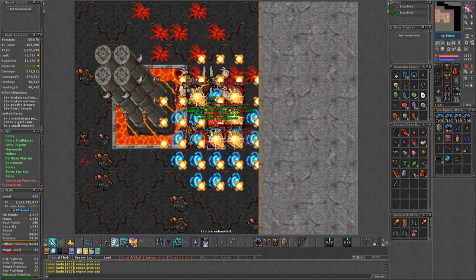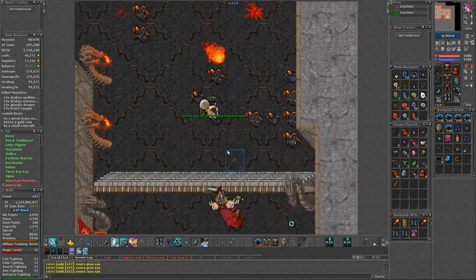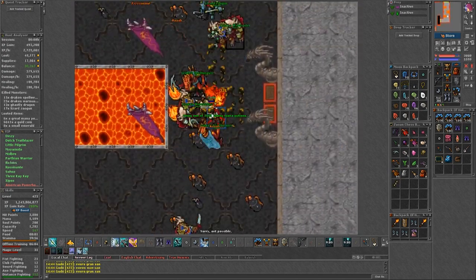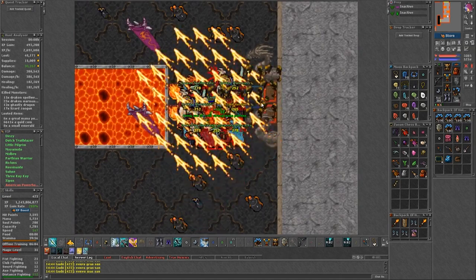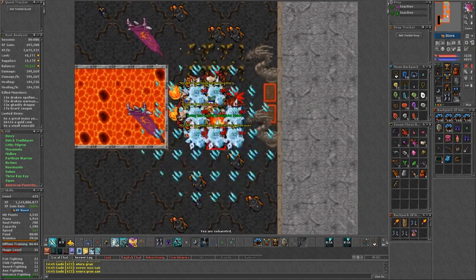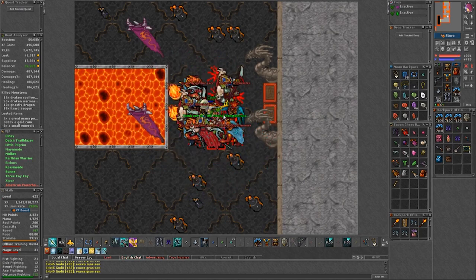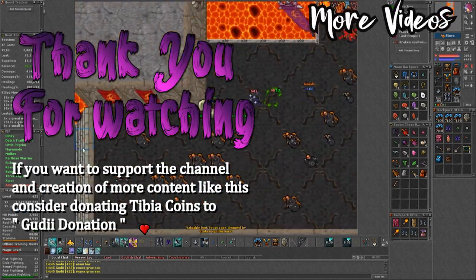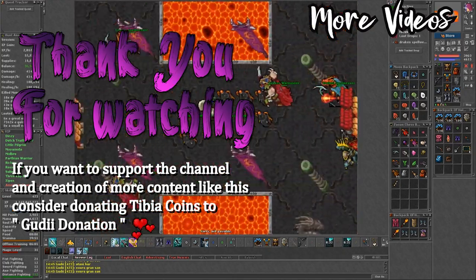And that's it — like I said at the start, this shouldn't be your priority spawn, but if other places are taken or you feel like doing something different, this one should always be available unless the ghastly dragon gets boosted, then for sure expect people to be here. This is all I got for this one. If you enjoyed the content and want to support the channel, please consider donating Tibia coins. Thank you for watching and see you next time.